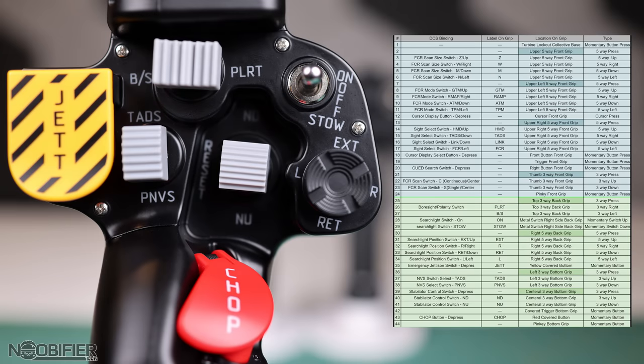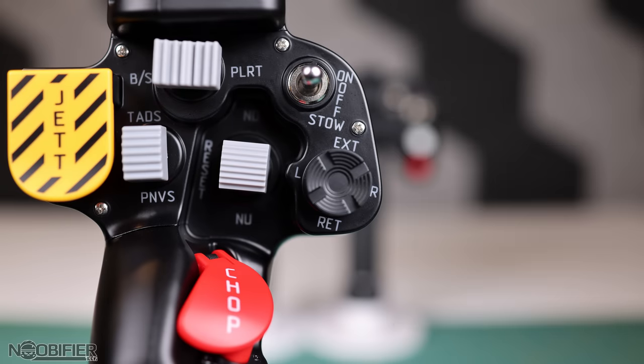The first piece of feedback: searchlight operation in DCS has three bindings — stow, off, and on. Because the switch is a two-way dead man with a neutral off, there appears to be no simple way to bind this in DCS. This may have been better as a three-way switch with a binding in the off position, and the switch may have been better as a captive instead of a dead man — meaning you switch towards on and it stays there.